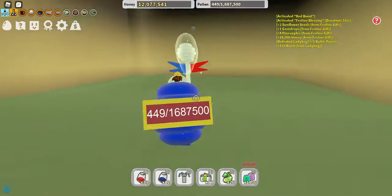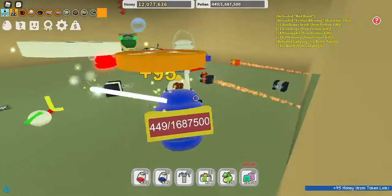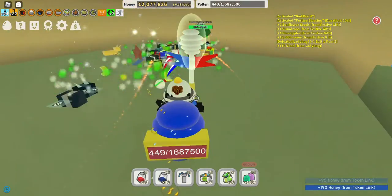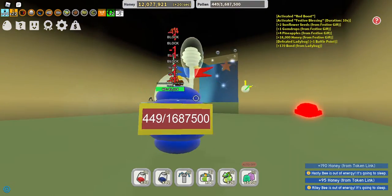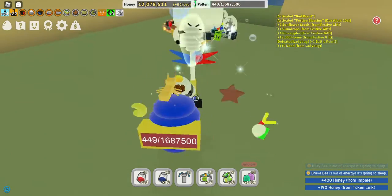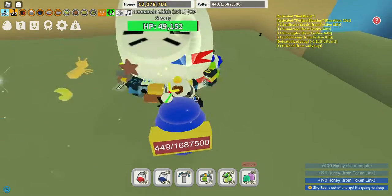Once you step into this room, Commando Chick will spawn. As you can see, mine has like 50,000 health — that's just because I used to grind him a lot. I don't do it as much anymore because I can get a lot better stuff in the time it takes to defeat him.